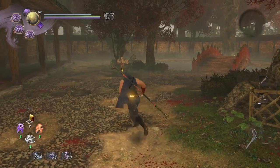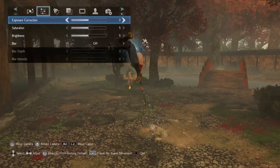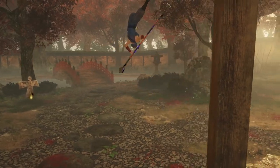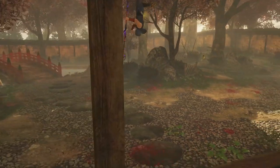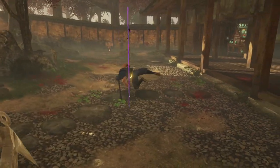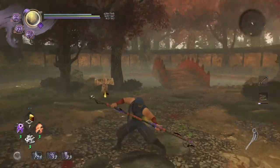Let me show you the difference: normal jump — pretty long jump, right? Does some hits, pretty cool. But that extended behavior...